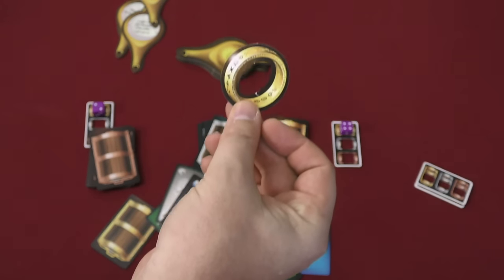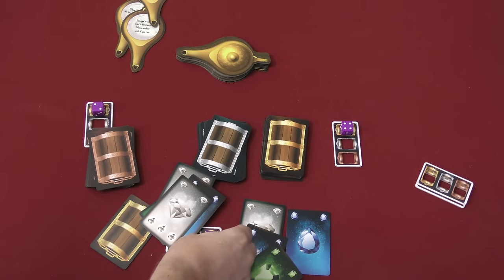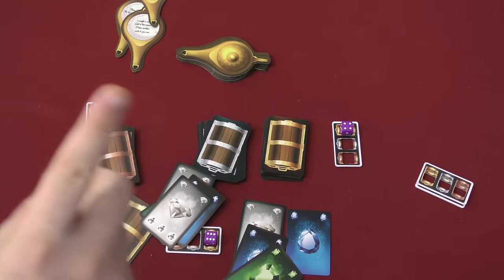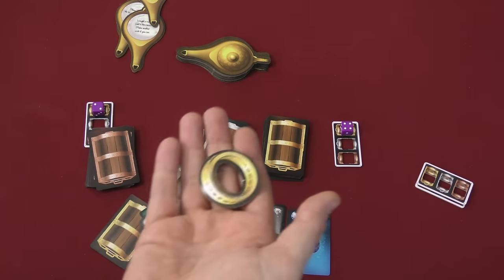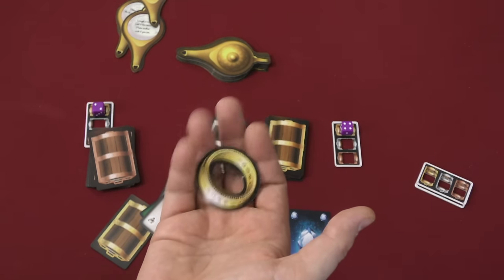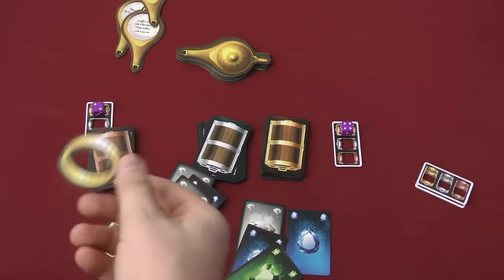You can also play with the My Precious variant, which means if you draw from a chest with a six — which can be hard to do — and you draw all six cards without having too many scorpions, you get the magic ring. When you get the magic ring, you get to take a card from the discard pile — cards that other people have messed over. And also at the end of the game, this is worth five points. That's how you play!